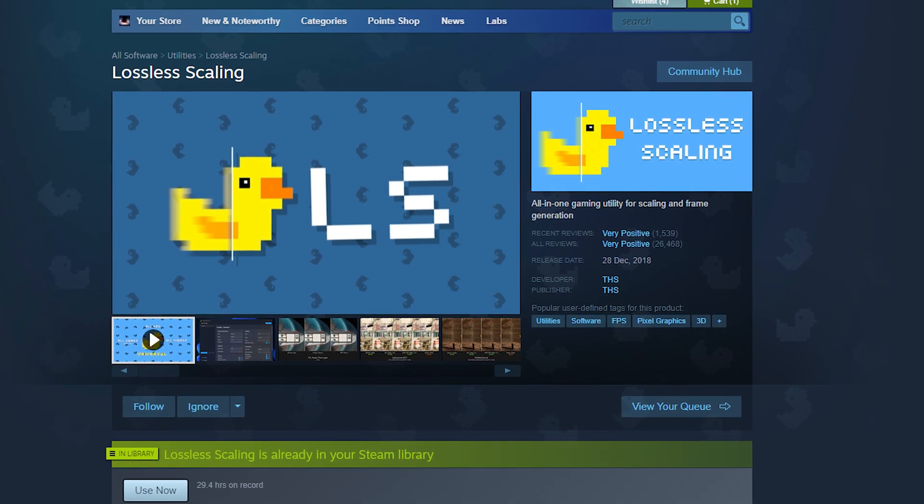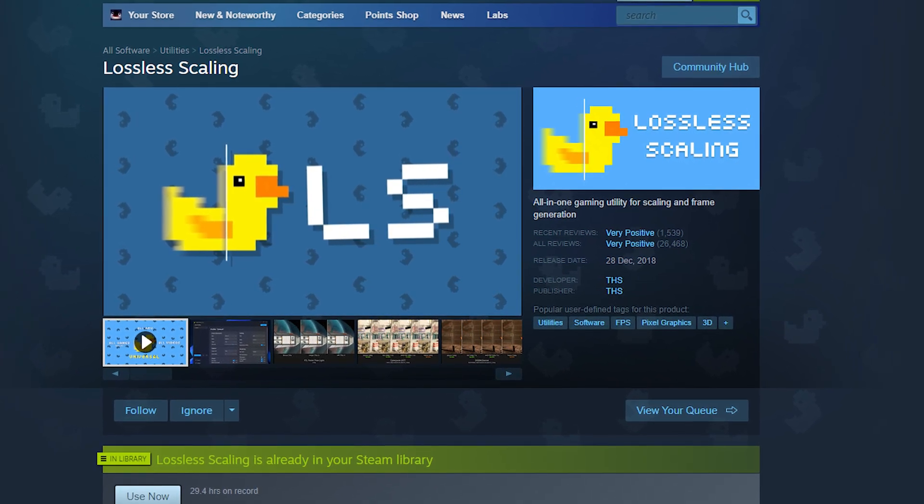First, grab Lossless Scaling from the Steam Store. It's a paid app but fairly cheap, and it will give you smoother gameplay on Linux, so it's totally worth it — especially for handheld. Next, you need Decky Loader.